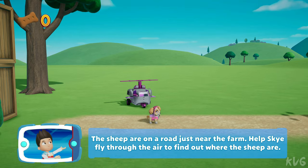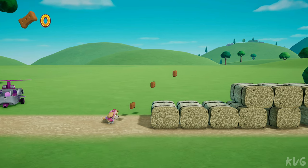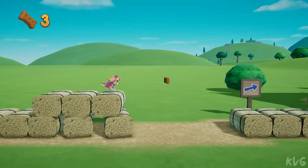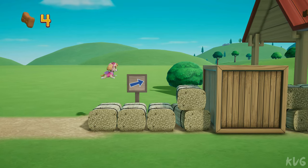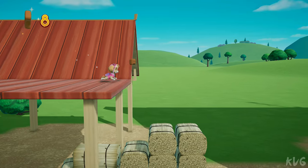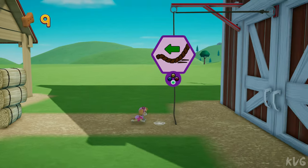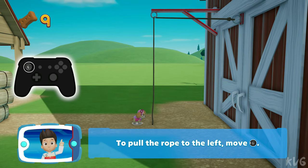The sheep are on a road just near the farm. Help Skye fly through the air to find out where the sheep are. To pull the rope to the left, move the left stick.